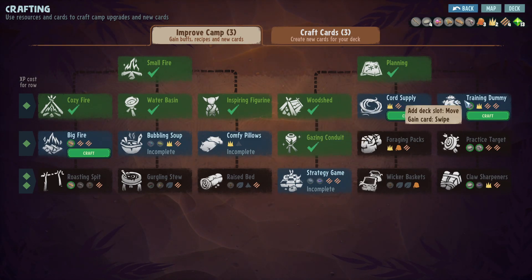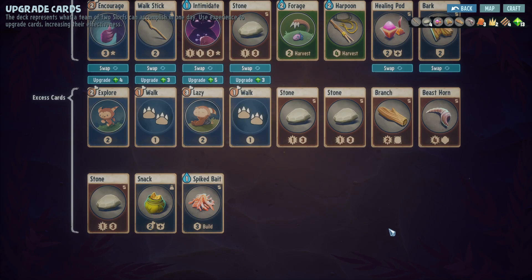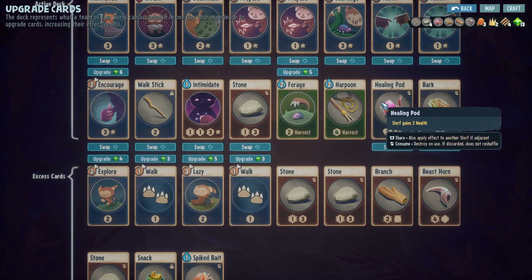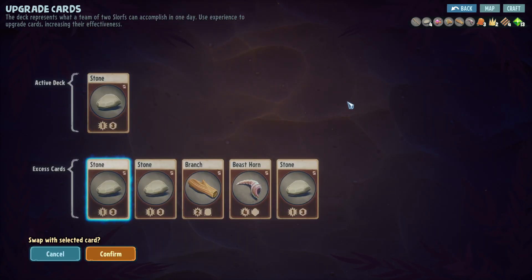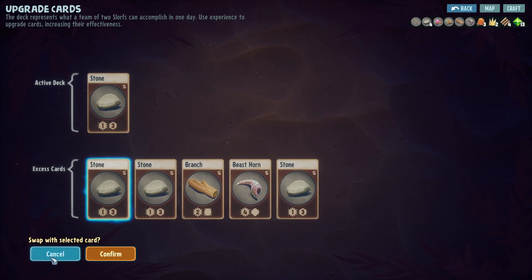Bandage might be useful - I'm thinking about grabbing the bandage, though we're gonna get another move card which is maybe not the best. I really do want the bandage though, I don't think we're gonna be needing the snack. Slow against two health, okay Bark - let's see what we can swap the stone with. Attack adjacent target for four damage with one pierce - four damage is a lot, but I'd rather make this into a weapon later on.